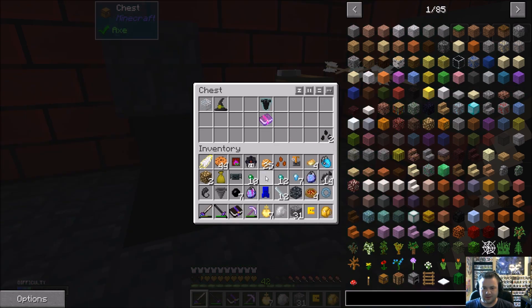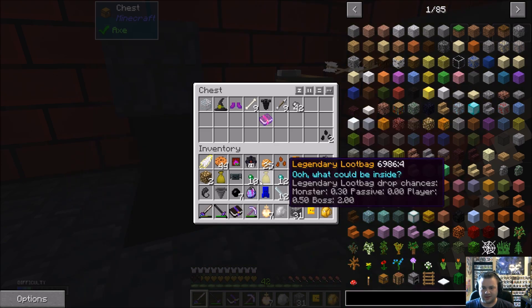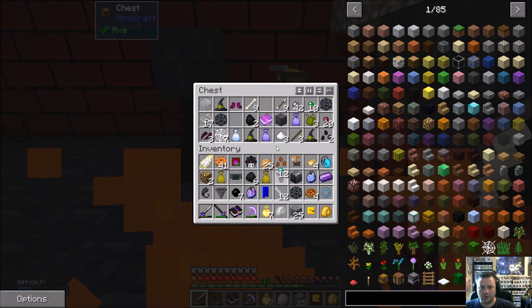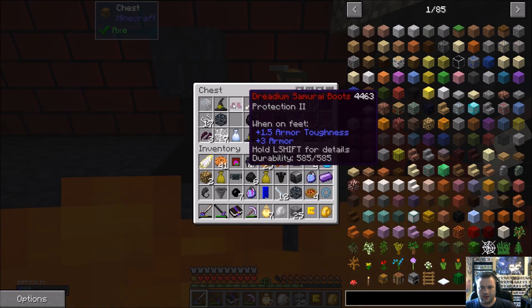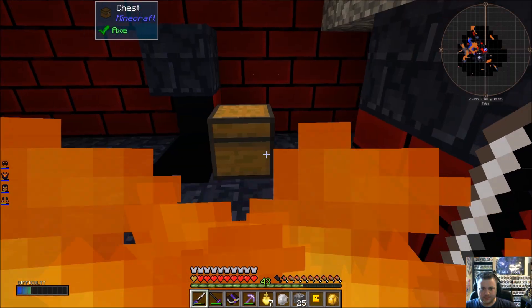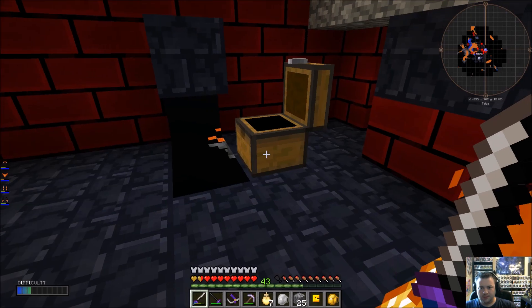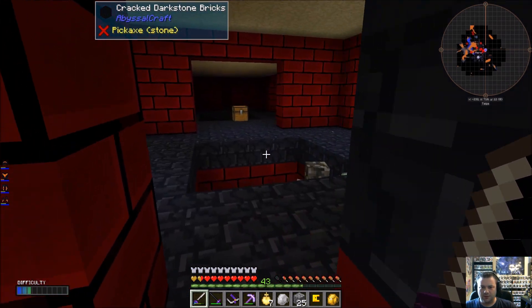Let me dump all these items into this chest — spider seeds. I definitely want to take the wither pet with me. The armor's still okay for right now. I'm just going to leave this stuff here and come back.